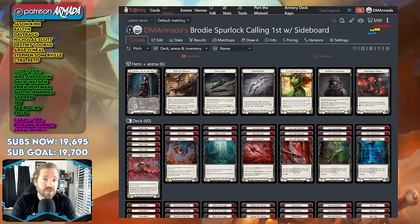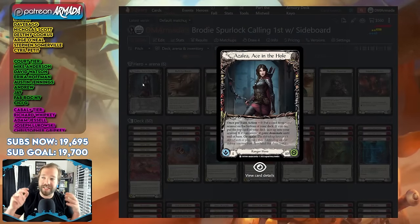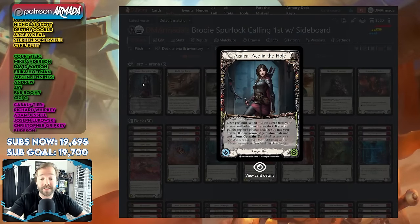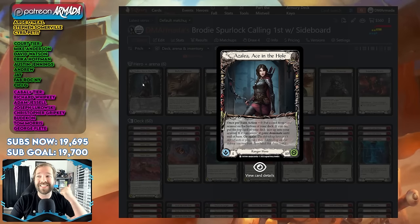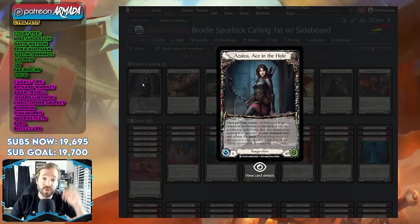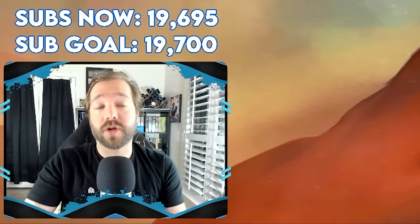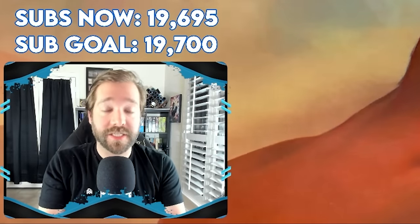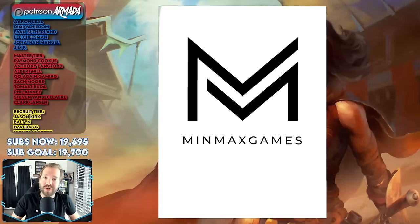This deck is one of the best in the format and requires you to have an answer for it. If you don't have a hero that can answer it, combat its damage, or play around its damage, then you're gonna have a bad time. So Azalea is the number one deck in my mind going into week two of ProQuest season. If you're looking for a place to buy singles and other cards to build the decks you're about to see, look no further than MinMax Games — they sponsor the channel.